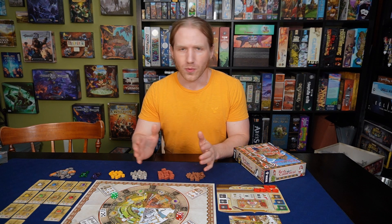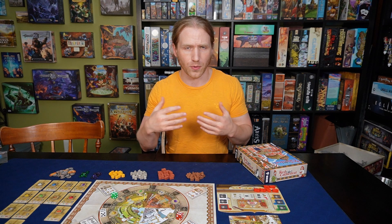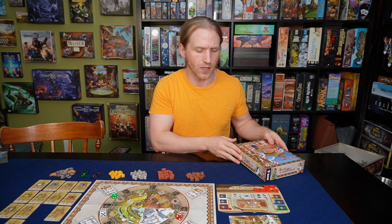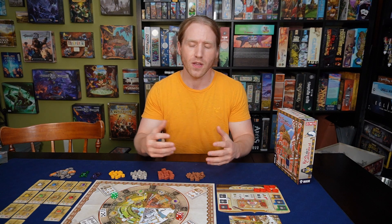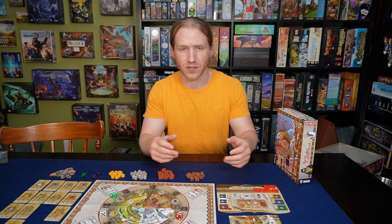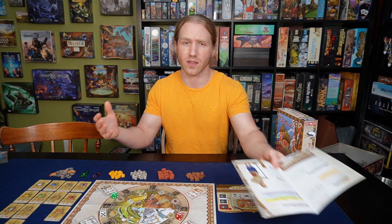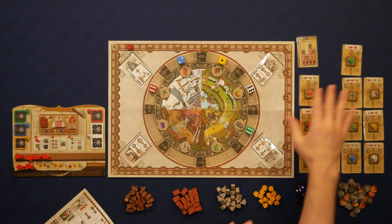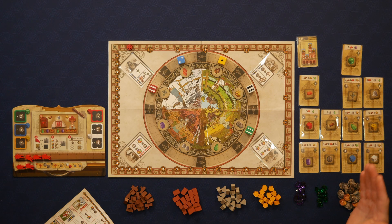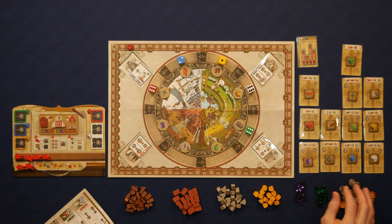I'll go ahead and discuss the three main actions — I'm not going to do a full rules explanation, just the gist of what you're doing. You've got three main actions you can perform on any turn, and those include claiming one of the cathedral sections. You have a planned-out cathedral on the board showing all the different sections you can claim, and then you have to build to get the points for them. There are also special bonus tiles you can get for claiming certain sections.